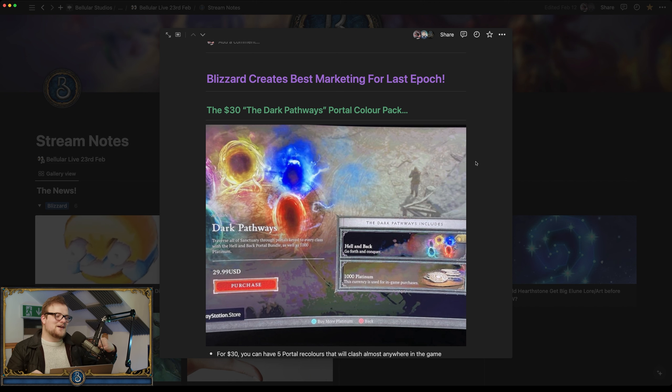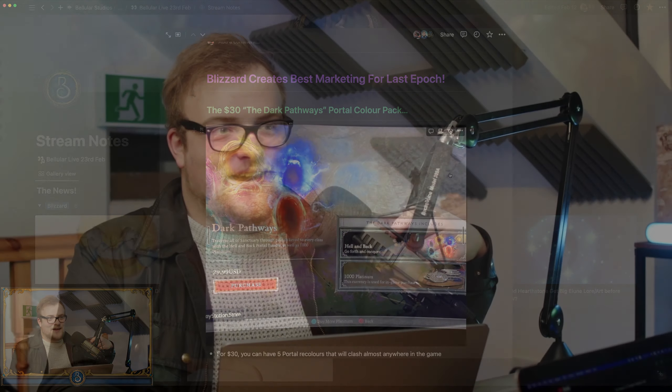In Hell Divers the actual cosmetics you can buy are so much cheaper than a D4 one. In D4 it's really interesting — it's more currency-with-amount rather than amount-with-currency when you think about how the value is sliced up.